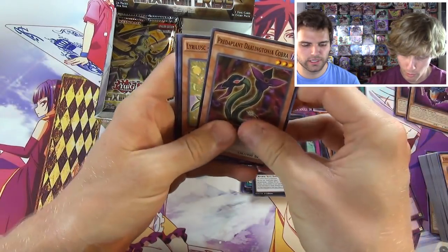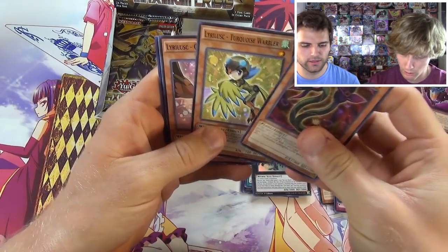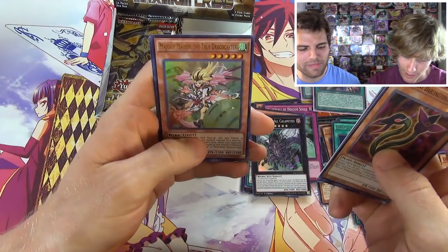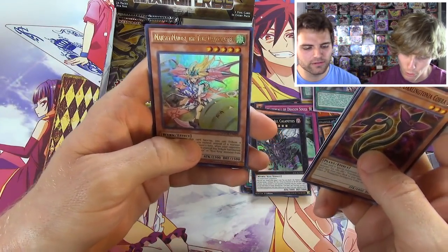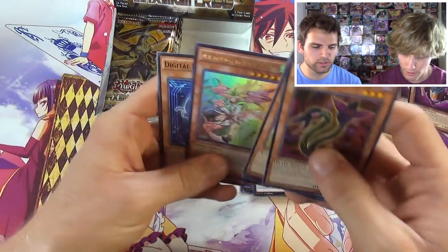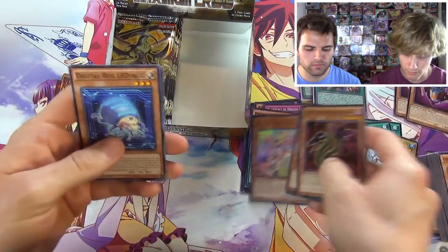Double Resonator, another Predator Plant Cobra, a little less clear, a little less phantasmal - and there it is! Majesty Maiden the True Draco Caster - she's actually really cool, she looks awesome, and she's decently valuable. Sleeve her up!